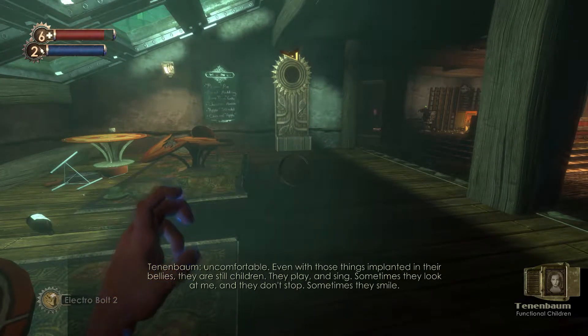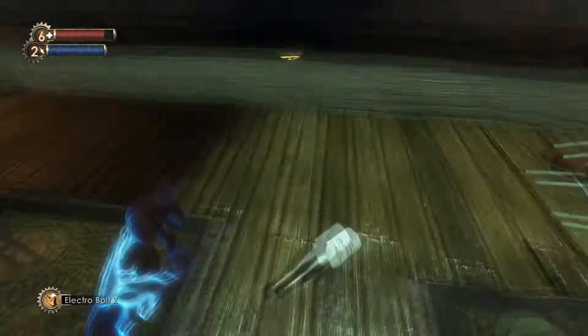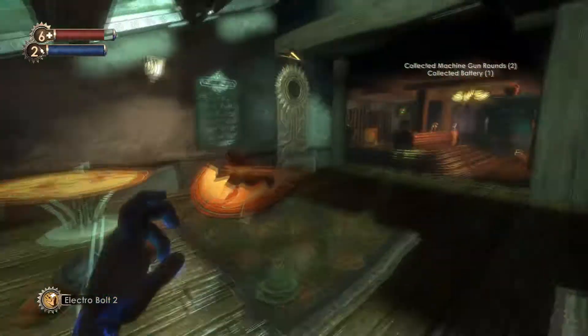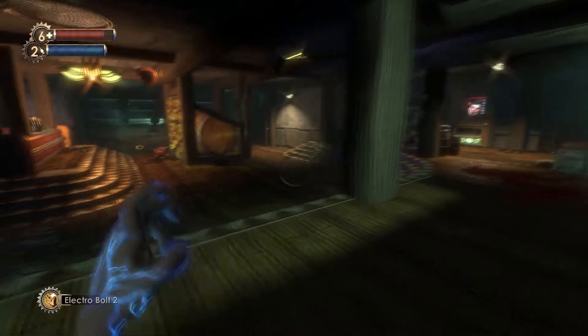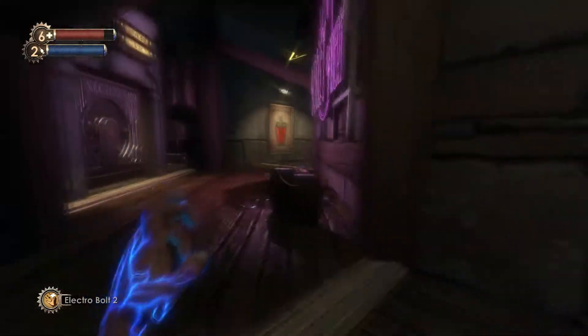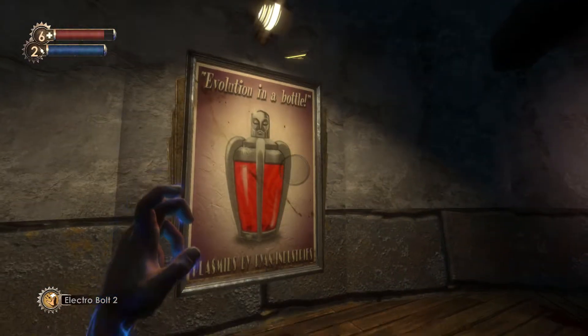Audio log continues: 'Even with those things implanted in their bellies, they are still children. They play. And sing. Sometimes they look at me - they don't stop. Sometimes they smile.' So it's probably like the sea slug that they implanted. She did this - evolution in a bottle. Plasmid bottle.